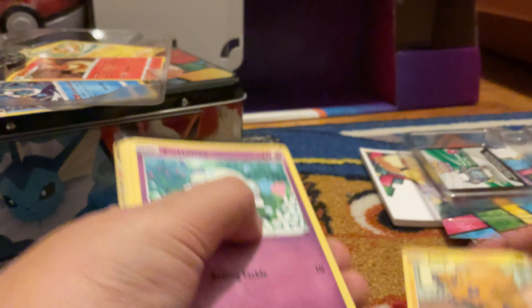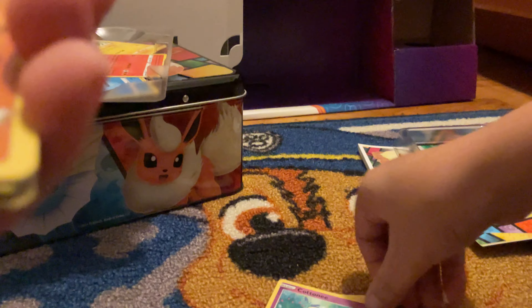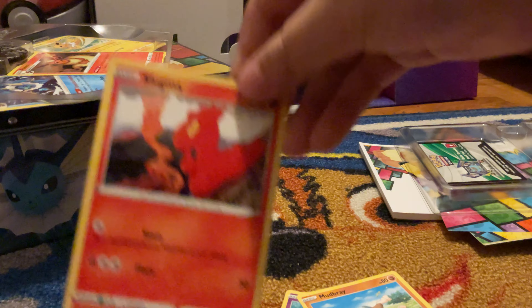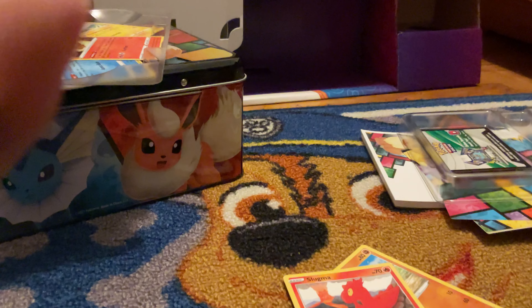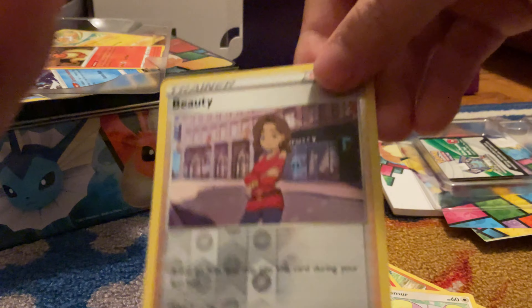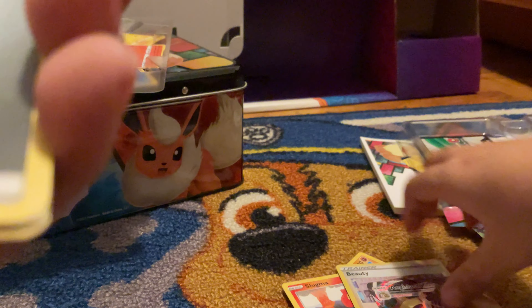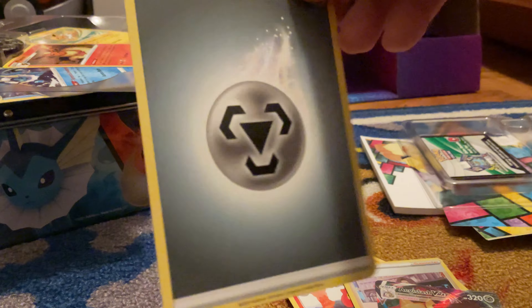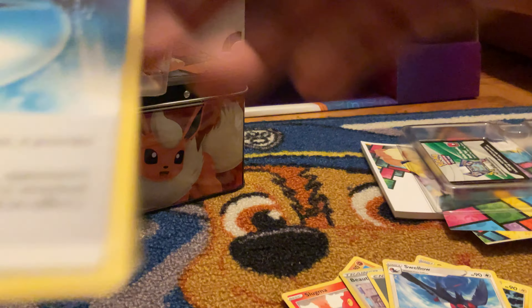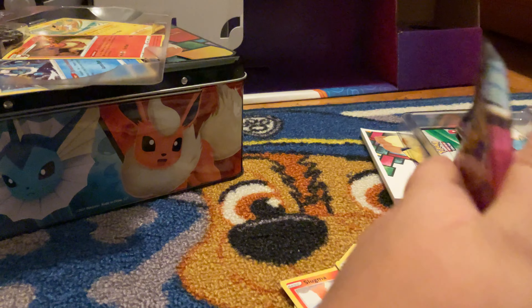I think I've gotten a lot of good pulls. So: Joltik, Cottonee, Mudsbray, Slugma. And then Whismur, Aegislash V-Max — and then metal energy, Galvantula, Swallow, and Wash Energy. Yo, that was so good!